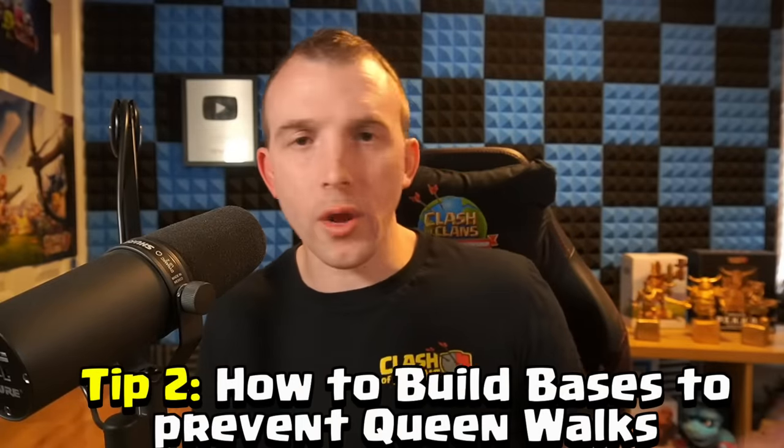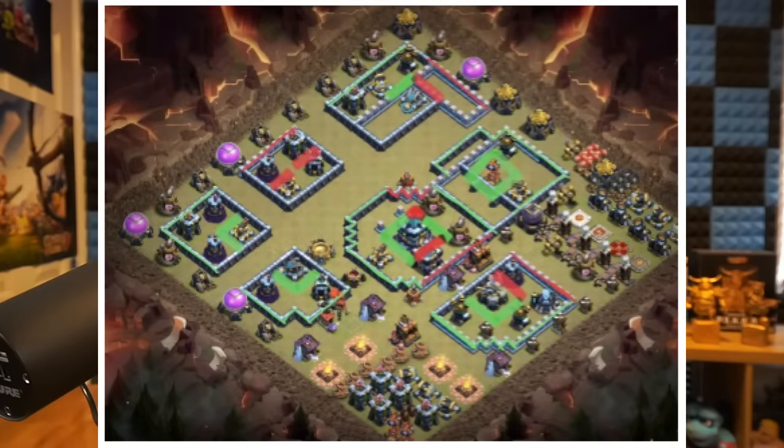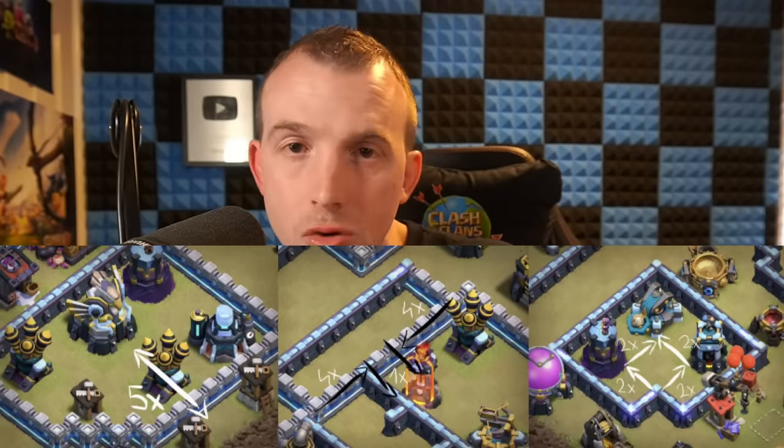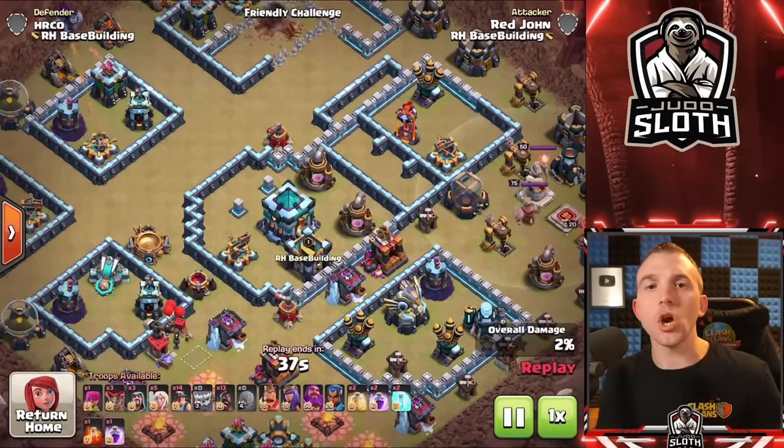Because the Queen Walk or Queen Charge is one of the most popular strategies in the game, it's important you know when the Queen can and cannot reach a building so you can build your base accordingly. Let's explain the basics with this image which shows the Queen standing in any of the green areas could reach the green buildings, but standing at the red area could not reach the red buildings. Behind a wall, the Queen cannot reach 5 tiles in a single direction, or 4 tiles in one direction and 1 tile in another, or 2x2 tiles — those are the buildings the Queen cannot reach.